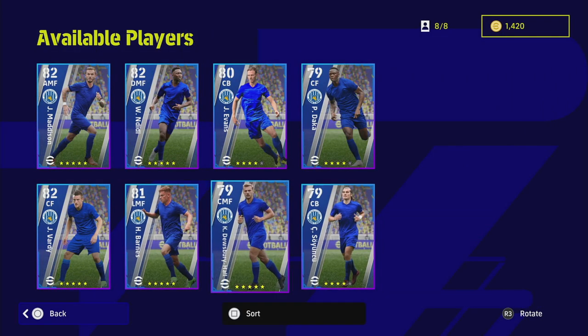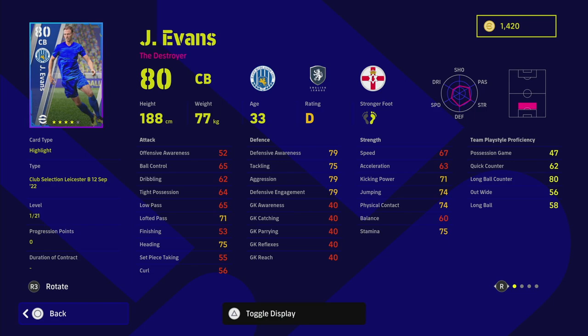Next up is his centre back partner, Jonny Evans. He's got 21 levels and 63 acceleration. His defensive awareness is actually extremely high for a player that can go 21 levels, so you'll be able to get him up to the 90s with defensive awareness, which means you'll find a spot in your team for him. He does have unwavering form but that D rating this week — this is more of a player for the long term. I don't think Jonny Evans is going to replace guys you can get for 50,000 or 100,000 GP.